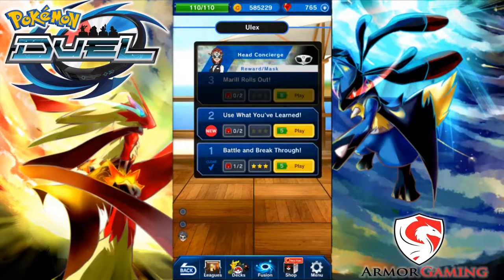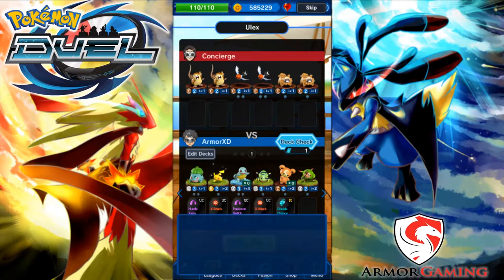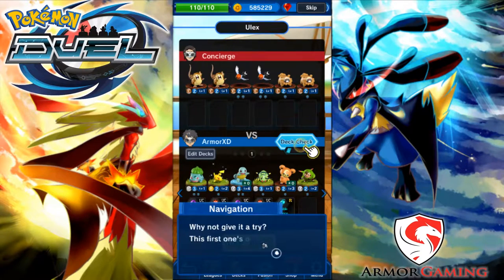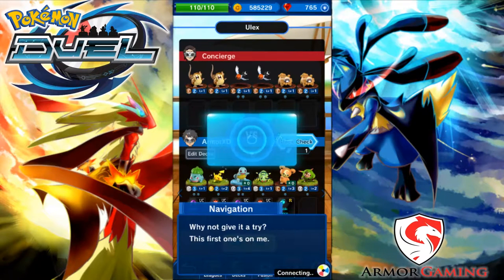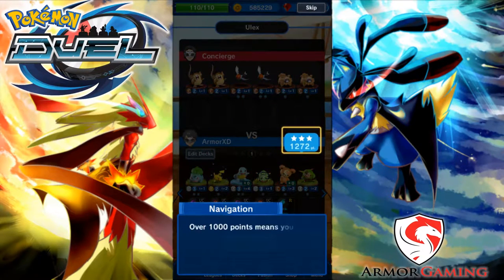I'm tired of having the same old basic mask. There are only three missions on this first part of the Ulex and I apparently already did part one, so let's go straight into part two. Deck Check allows you to compare your deck — it's still like a tutorial kind of thing. I want to give it a try. The first one's on me.